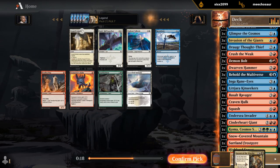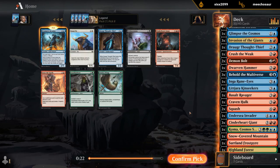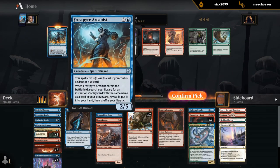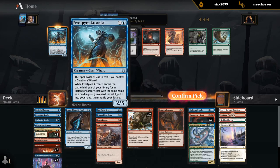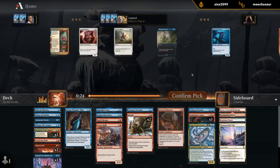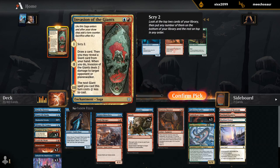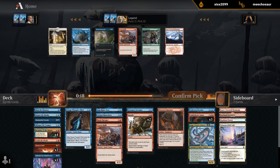No need for Raven Form in this deck, or most decks to be fair. Frostspire Arcanist — hello, welcome to the deck! This card's perfect. We've got double Demon Bolt, triple Behold, and we wheeled Invasion. For Invasion of the Giants, we're definitely going to play triple Cinderheart now. We also have double Squash for Arcanist, so no lack of targets.